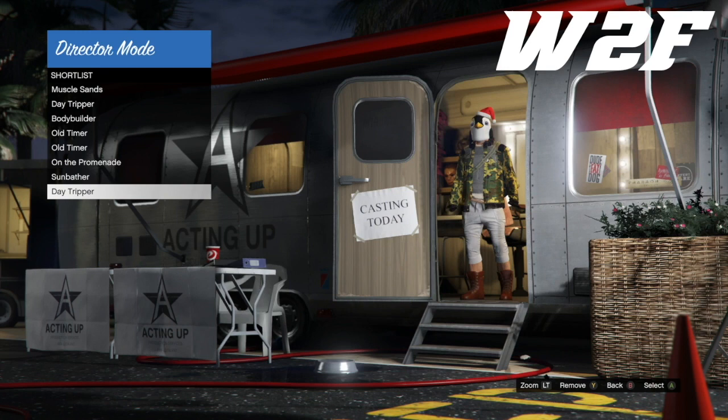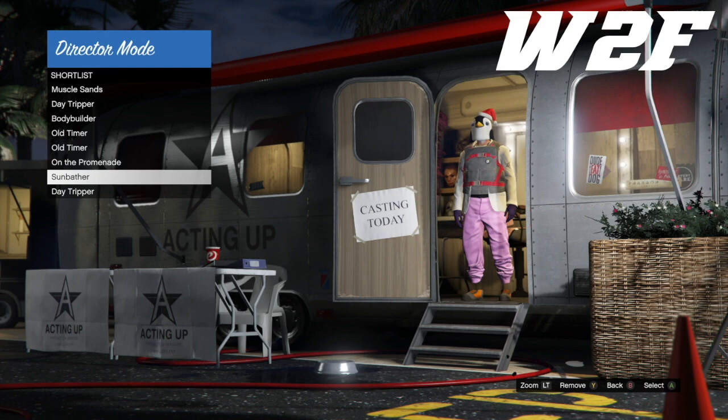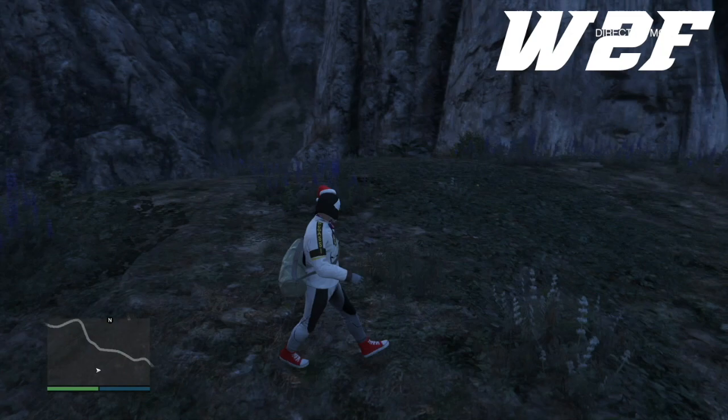You can actually get it now with the director mode glitch. The duffel bags: you've got the green squished duffel bag, the green full duffel bag, and also the black open duffel bag. Those are the ones that you pretty much want to get if you're doing this glitch.